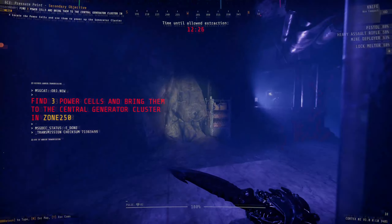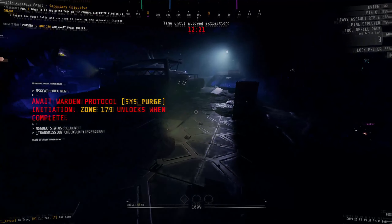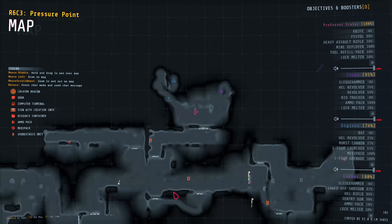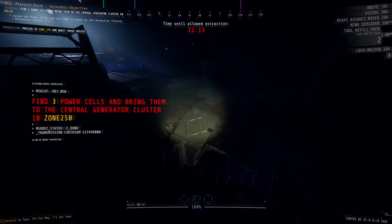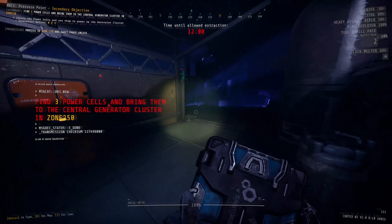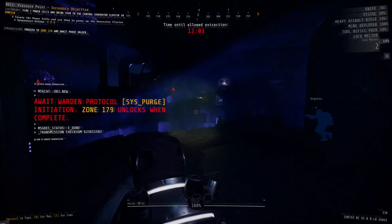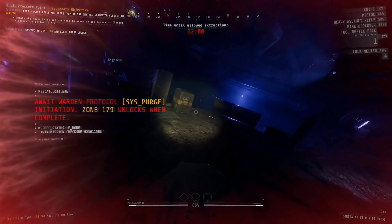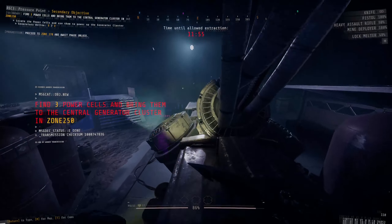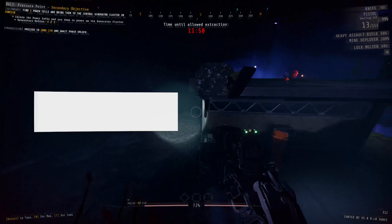Once you have the third bulkhead key and any resources you want, run back to the western side of the zone to the bulkhead door control at the northern end, plug the key in, and do the second day scan. Even if you're only doing the main objective, I highly recommend doing this. Once the scan finishes, head to the eastern side and go north to the bulkhead door to zone 250 — an open bulkhead door with no scan tied to it. Inside zone 250, your secondary objective is to find three power cells and bring them back to the generator cluster in the room with you.